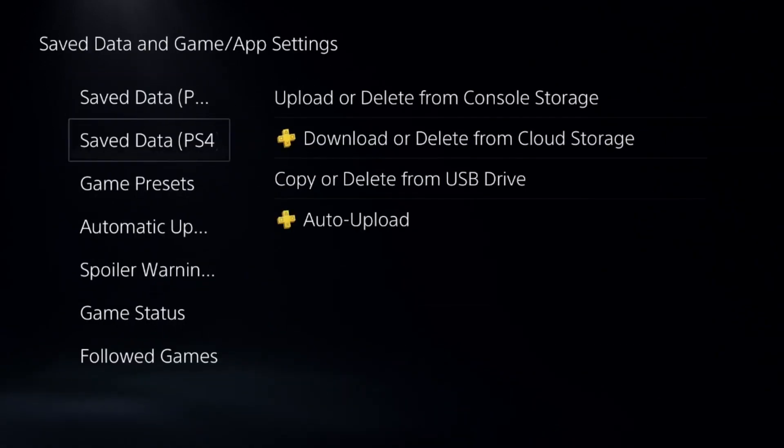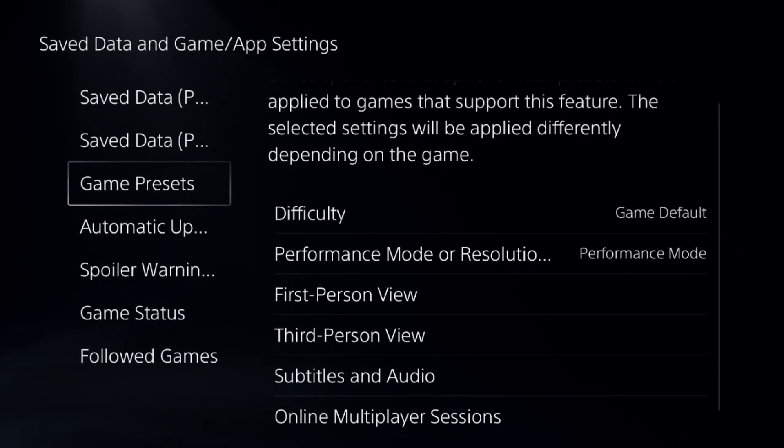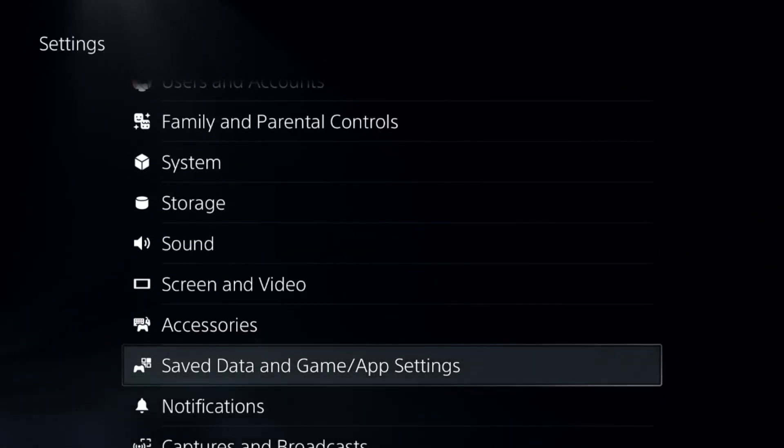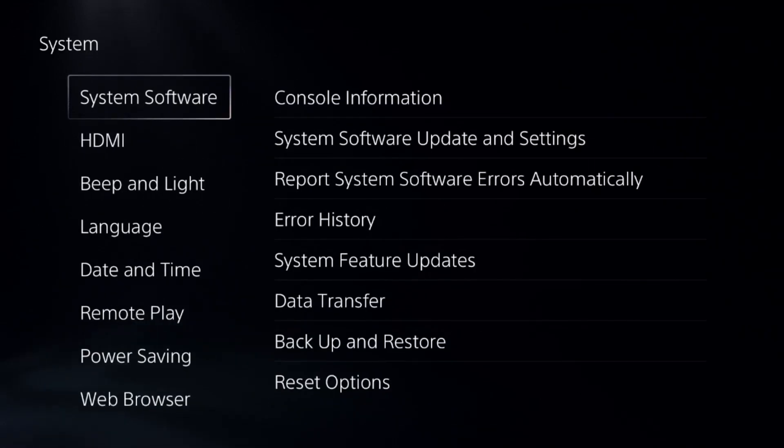After that, go down to Save Data and Game/App Settings, select Game Presets, and choose Performance Mode. This is a really important step to fix this issue.